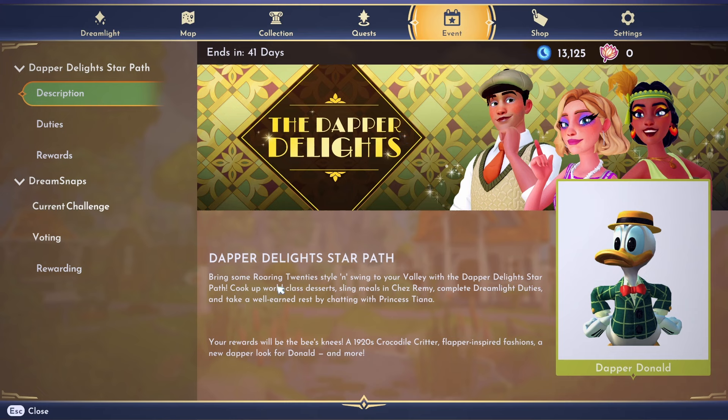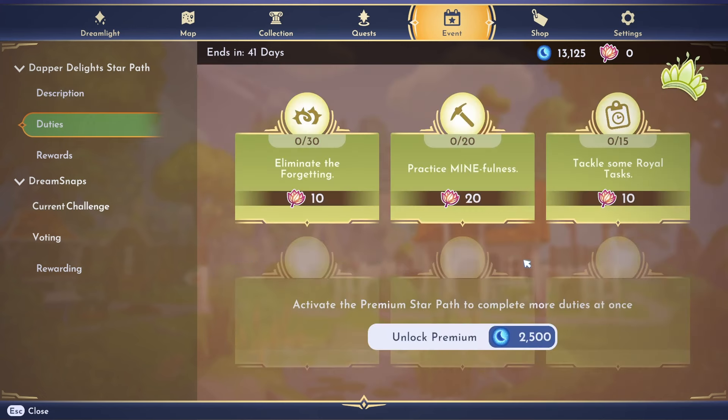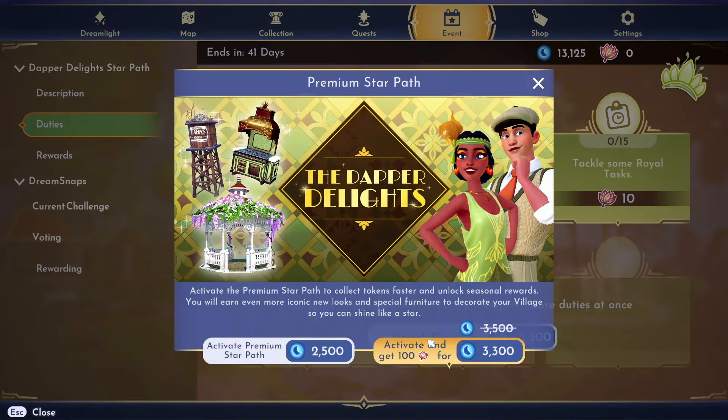So we have the Dapper Delight star path — bring some roaring 20s style and swing to your valley. Cook up world-class dessert, sling meals in Chez Remy, complete dreamlike duties, and take a well-earned rest by chatting with Princess Tiana. Your rewards will be the bee's knees: a 1920s crocodile critter, flapper-inspired fashions, a new dapper look for Donald, and more. Very exciting — we've got our duties here.